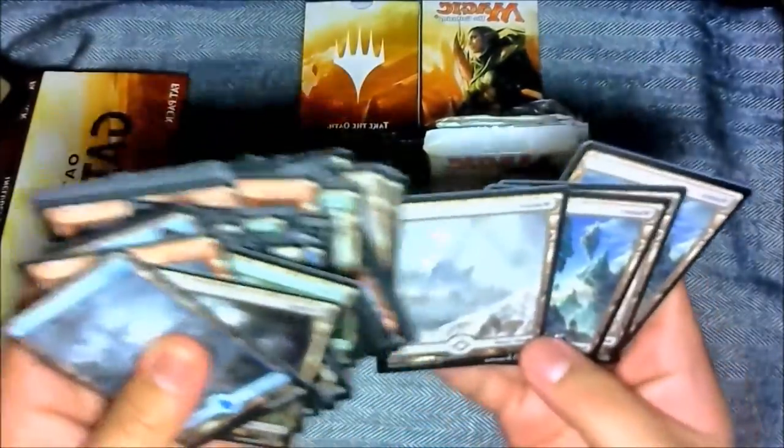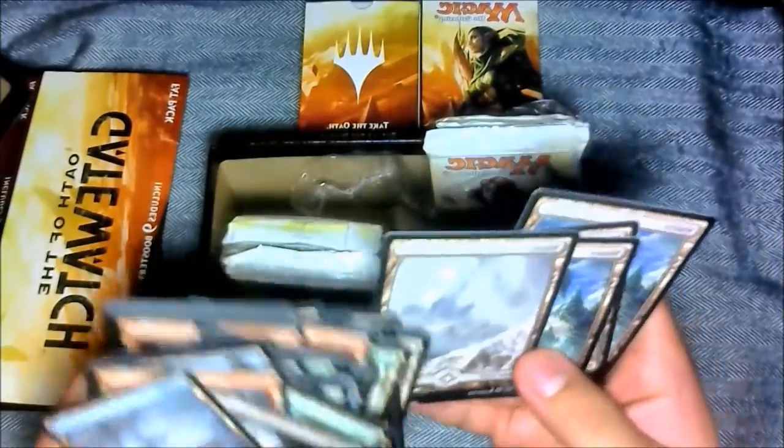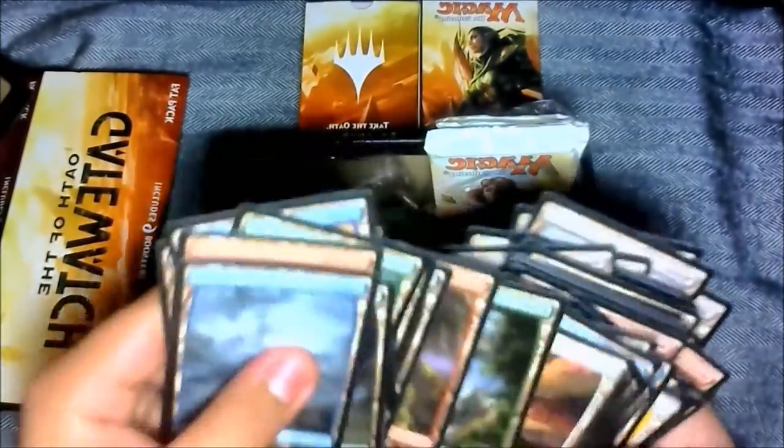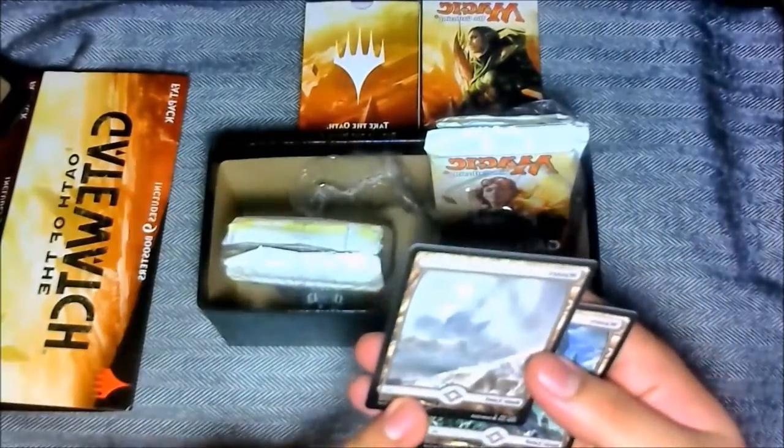They're all full art, guys! This is awesome. What is this — basic land? Is this white? This is white — it's like a sun, yeah that's white. I think this is colorless. Is it colorless, guys? I don't know, it's really hard to tell.